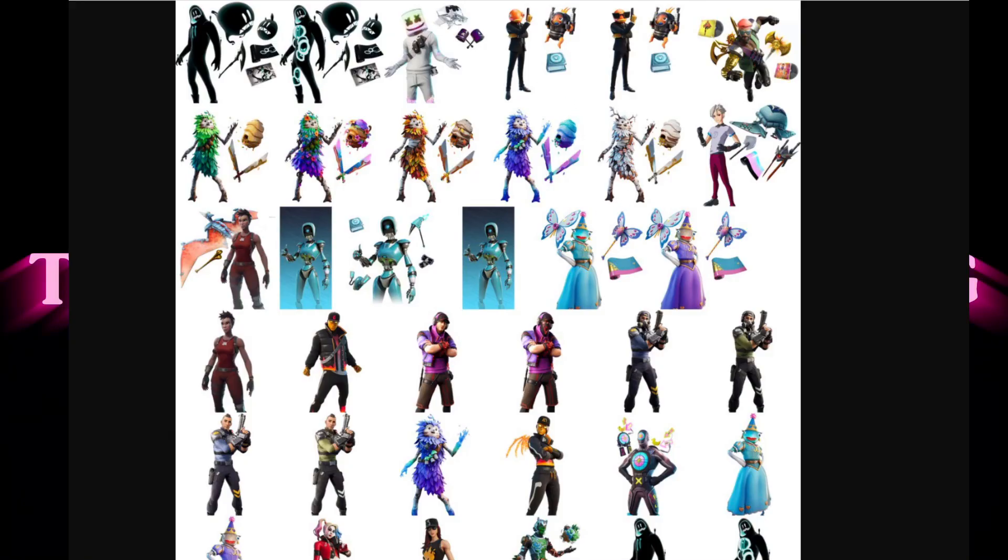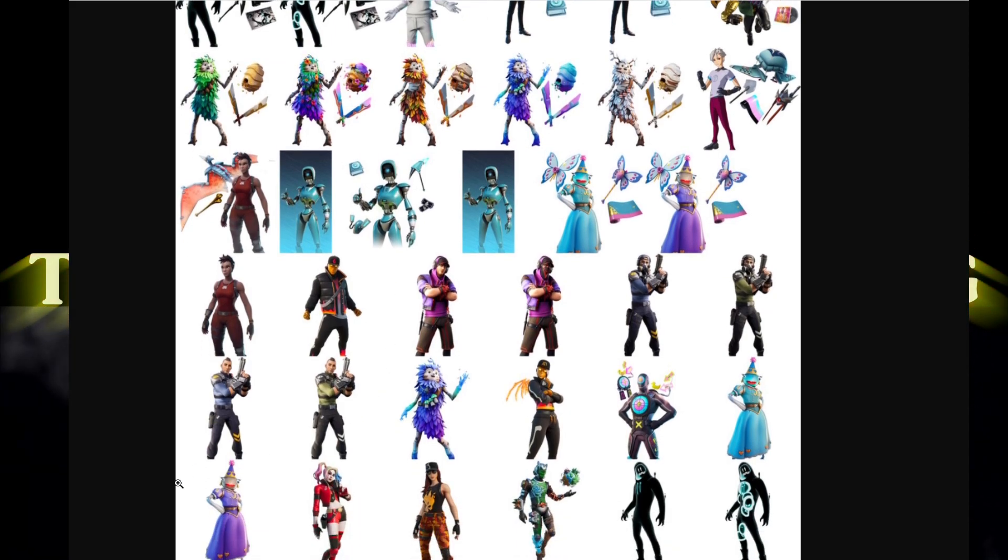Here's an image showing all new skins and all variants. There are some skins that were already in the files and basically had some changes done to their files, so you'll see some familiar skins here that aren't actually anything new. Harley Quinn is at the bottom — who's going to be copping one of the comics to get the Harley Quinn set?